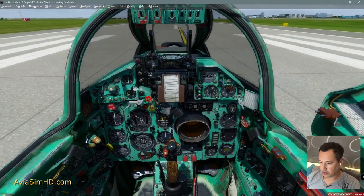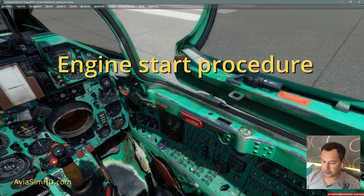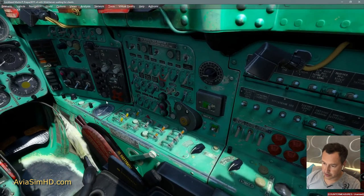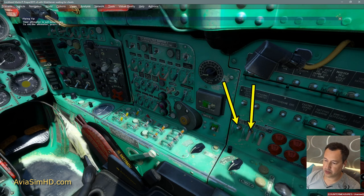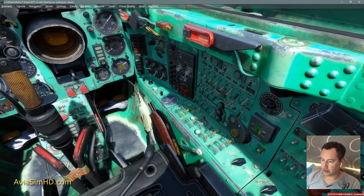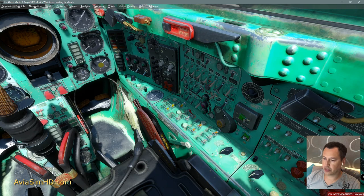Let's proceed to the procedure for starting the engine. The first thing we do is turn on the rectifiers. They are essential for avionics to work. Instruments that are connected use direct current, so we turn on the rectifiers. We also include battery heating. This must be done because when climbing over 4000 meters, the battery can freeze up and this becomes a problem. If the engine stops, you cannot start it, therefore we turn on the battery heating switch.